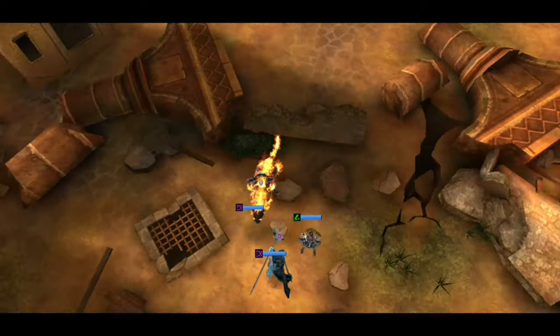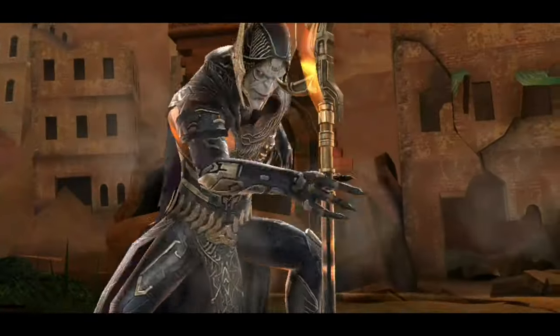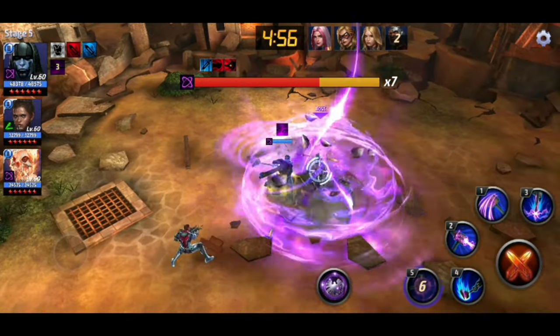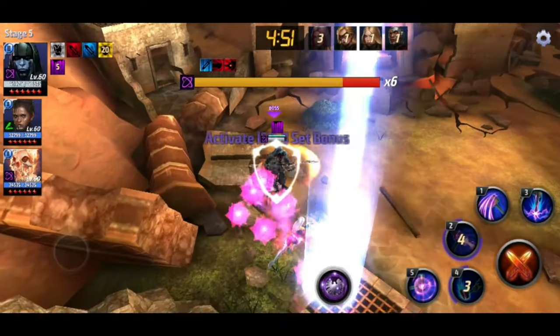This guy is completely horrible — Ronan is terrible. For a character as powerful as he is in the comics, this guy is god awful. But he can do a world boss, so let's take him in against Corvus Glaive. We're in stage 5 against Corvus, so it's not a very high stage, and we're using two support characters.